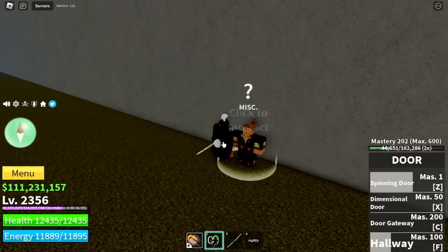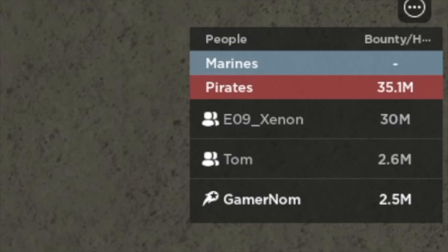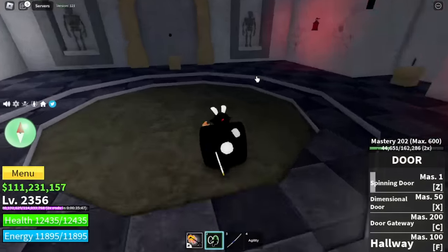Talk to this NPC. He will open a door, and shout out to Zen and Tom for helping me finish this quest. After that, on the other side, he will open a door.